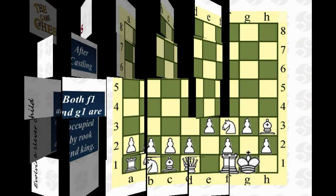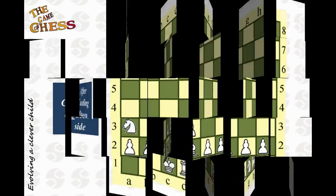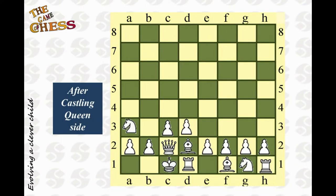Here is another example board. You can castle only on the queen's side, as only the squares between the king and the rook — that is b1, c1, and d1 — are empty. After castling, you can see the king has moved two squares to the left to c1, and the rook has moved three squares to the right to d1.